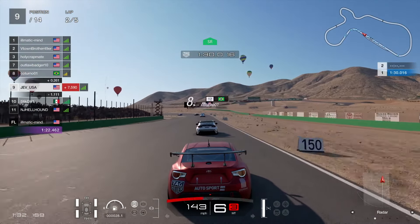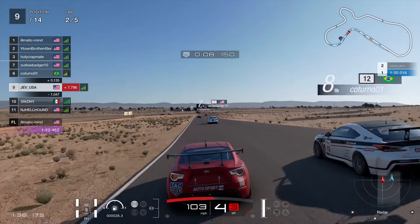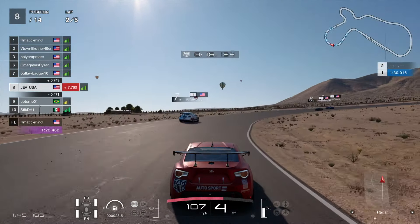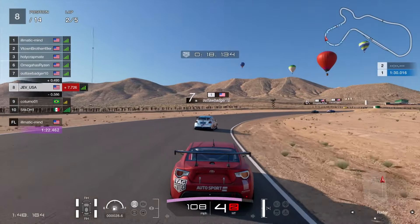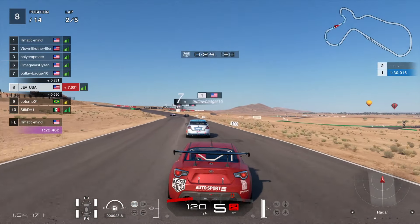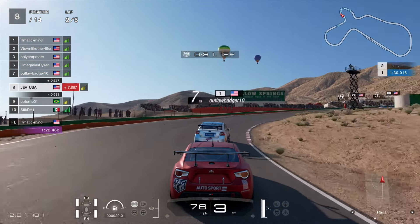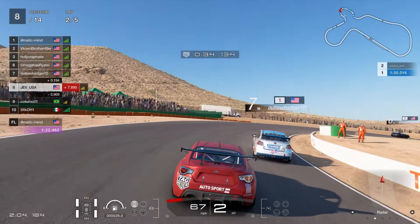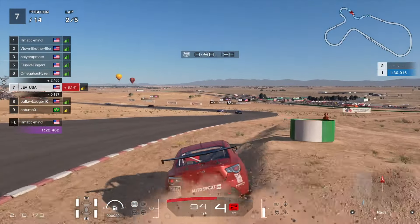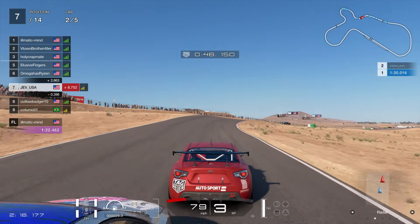A little bit of an aggressive frustrated flash of the lights as we come to the first corner. Going up the inside — thank you very much, Mr. Brazilian — and tuck into 8th place. We are hunting down Outlaw Badger in front of us, the American. Absolutely fantastic names on these American servers. Running a little bit wide, nearly dipping our toes into the dirt. Breaking at the 150. The Badger drifts a little bit wide, coming back in — it all gets awkward. Multiple contacts, over one apex, over the second, holding the slide — one SR down for our troubles.